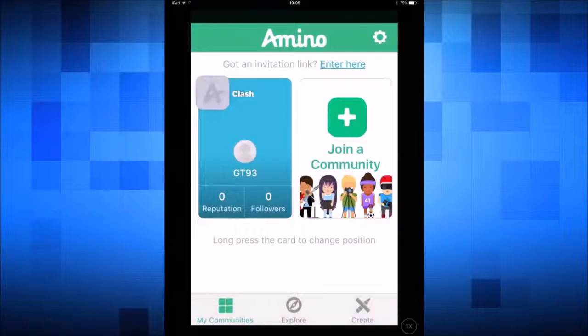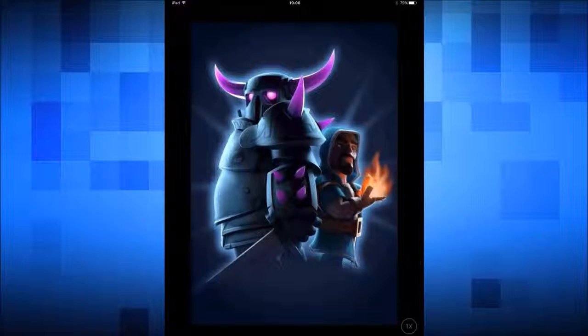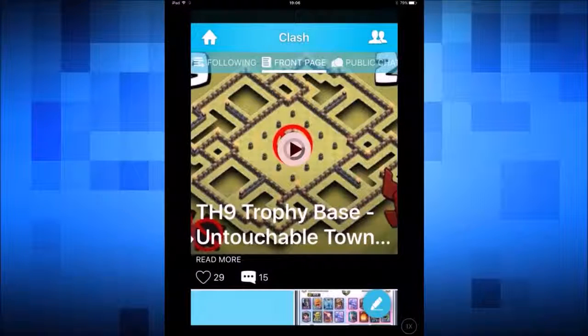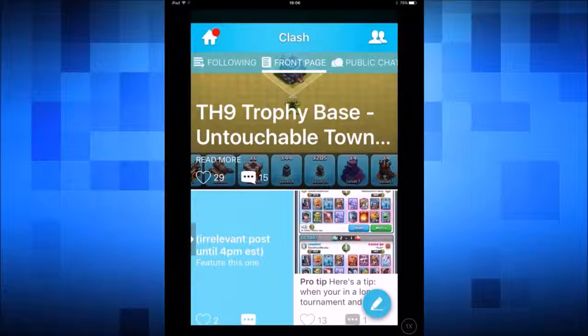One quick announcement: if you did miss the first episode of the day, we were talking all about Amino. Amino is a completely free app, and the reason why we're talking about it is because they have just launched their first ever Clash community. Go into the description box and download Amino for free on iTunes and Android — download it, hit the search button, type Clash, then hit the join community button and you will be entered, where there are hundreds, soon to be thousands, of members.